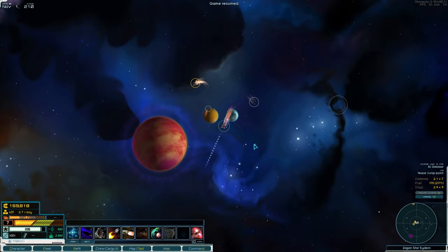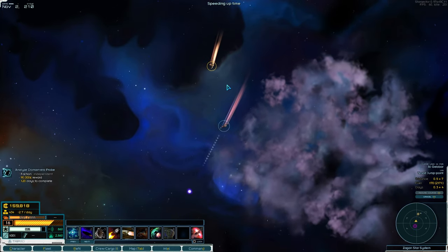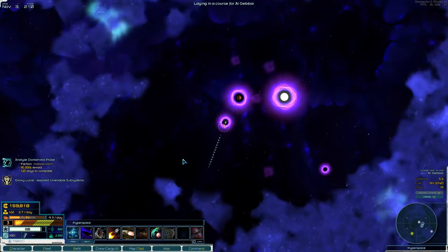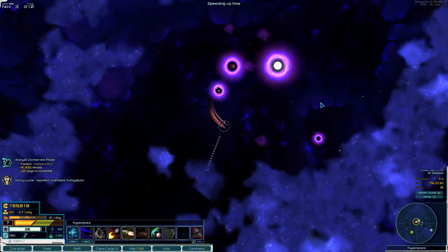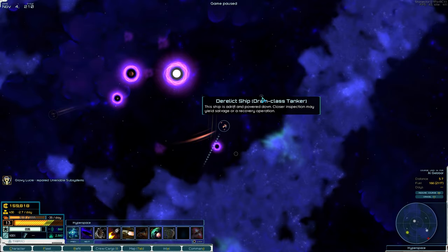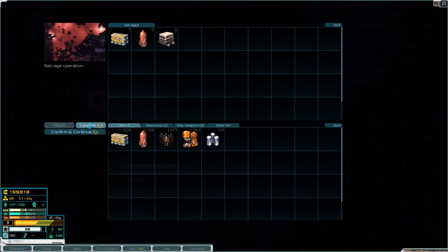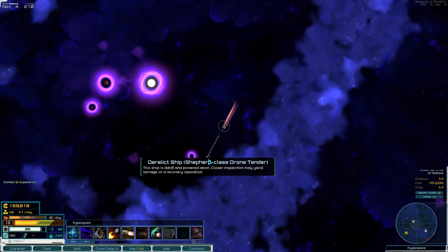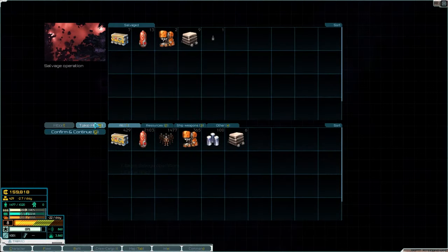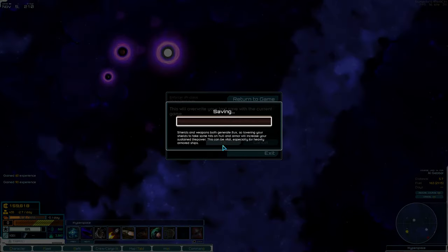We're going really fast. Over here - what's on the slow? That one is a Shepherd and that one is a Dram. We'll salvage it - it's from a fight. That one as well - explore, no I don't want to recover it.